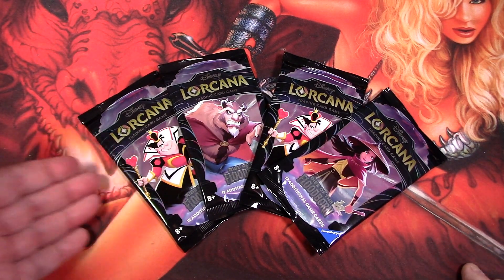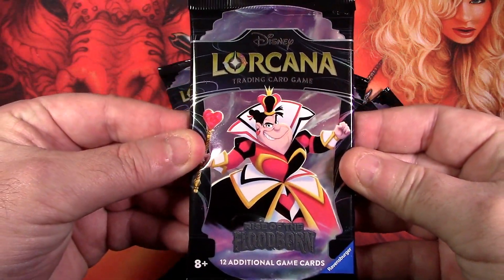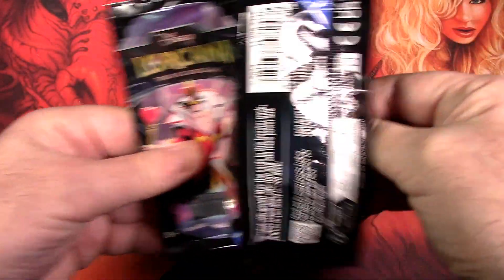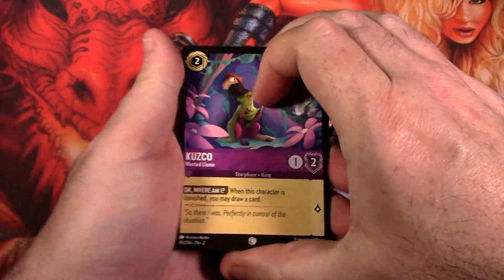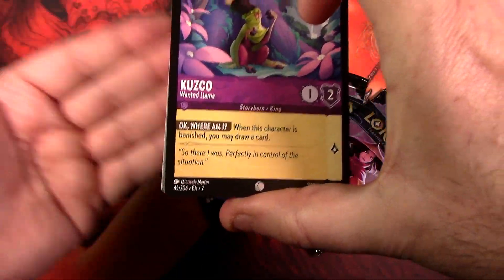If you're enjoying this content, smash the like button and subscribe. Let's crack into this one right here — Rise of the Floodborne, very cool packaging. We're hoping for those enchanted cards; that's what we're really looking for, that's where the money is. I'll slow roll it so you can see what it looks like. You get commons, uncommons, super rares, and legendaries, and you get a foil in every single pack.